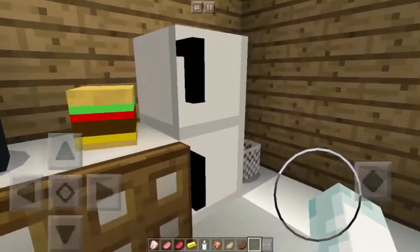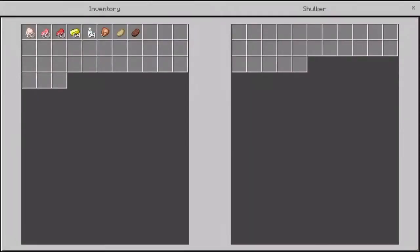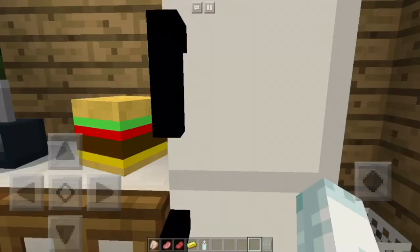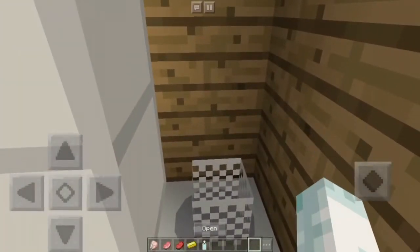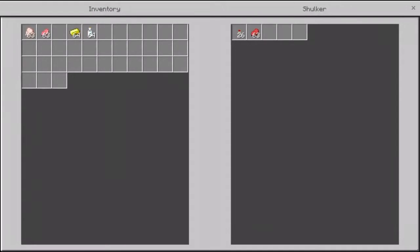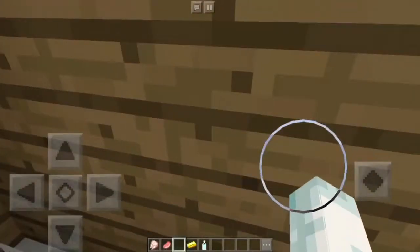We also have another burger, and then we have the fridge — you can actually store stuff in the fridge. I'll just put my cooked bean in here. You've got a little bin too, and it actually works: just throw something on top of it, and you can get it back out at a later time.